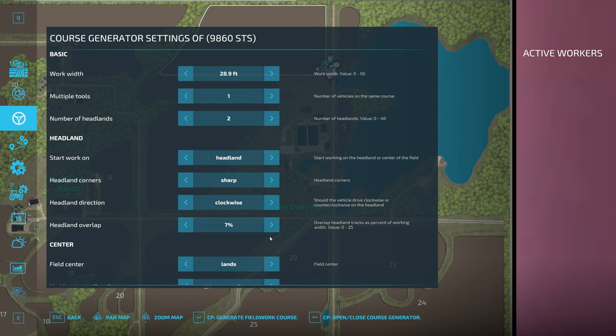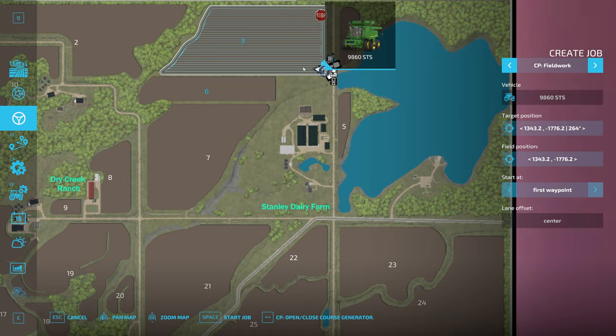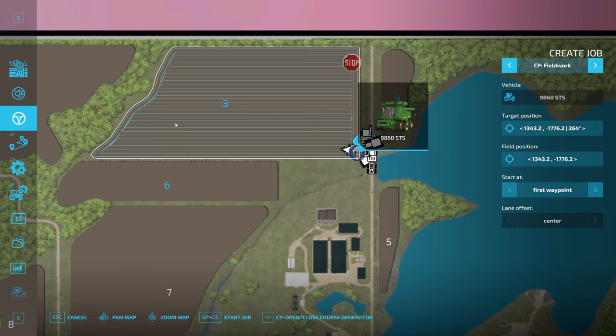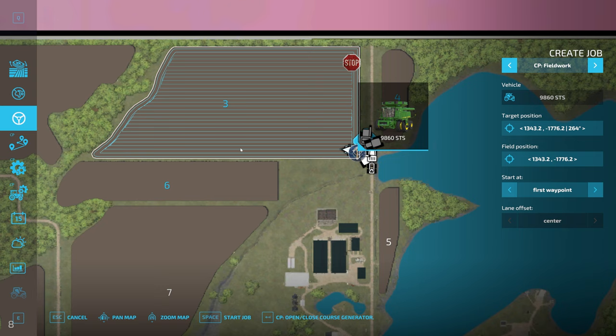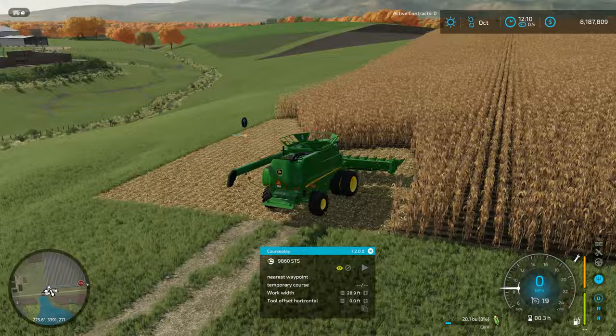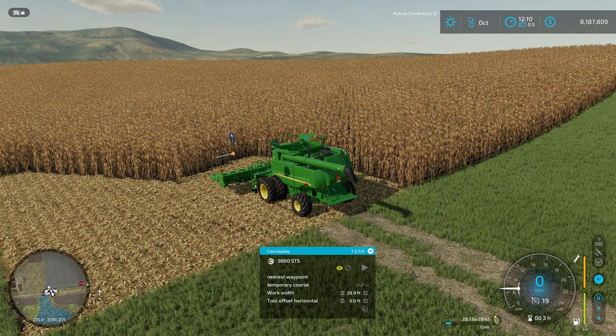After you've got the settings where you like them, hit generate field work course. Automatic mode was able to determine the best way to do this field is to go straight up and down. If you get a course that's angled and you want it straight, come back and select longest edge, or go manual and pick the degree you want. Once the field is generated, hit escape and you can see the start point right next to the combine. The ending point on the mini-map is on the other end of the field.